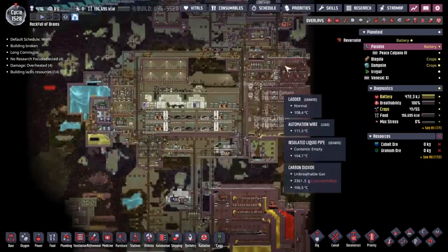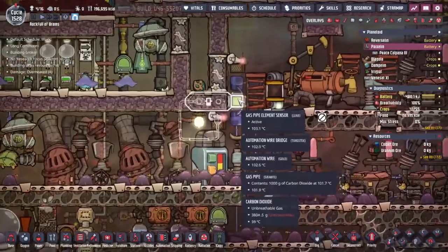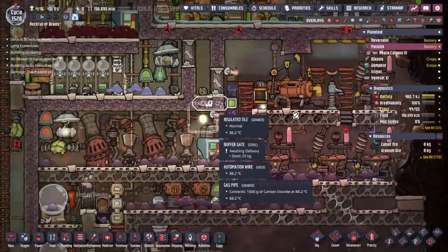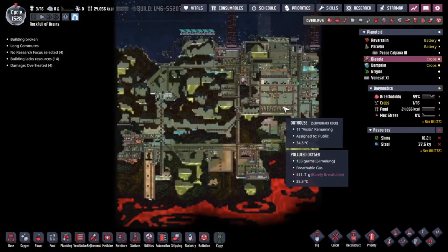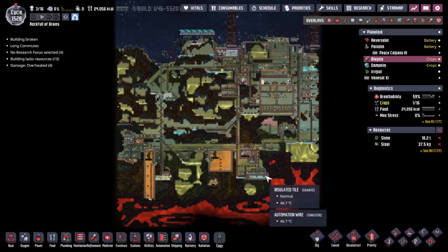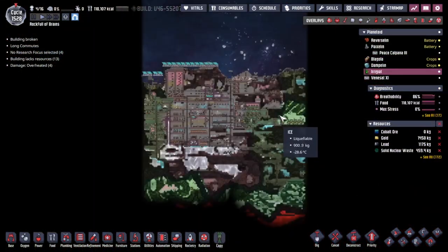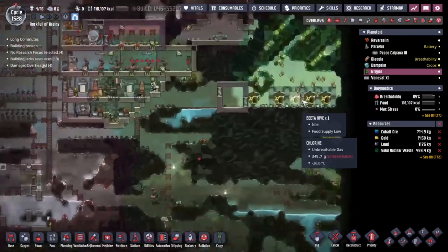I've come along and changed a little bit of the automation here, because this would end up triggering on and off every time the gas went past if it's like a broken line. I've just put a little buffer on there to stop that. In Blagolia everything was working well - we've got the carbon dioxide pumped down, the bomb also working. And today in Irigal I've got two things I want to do.